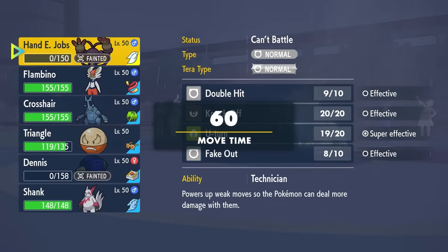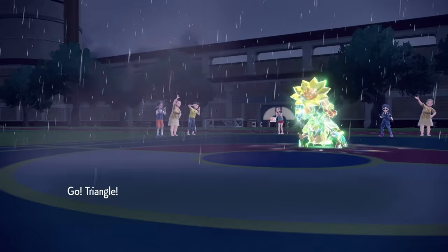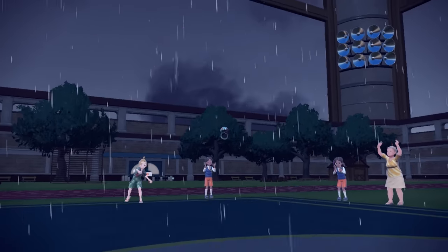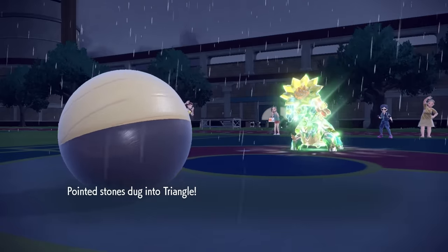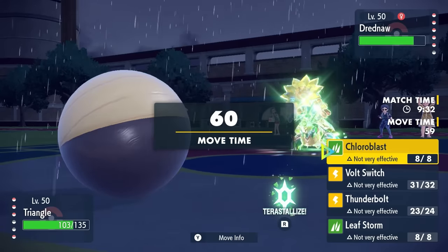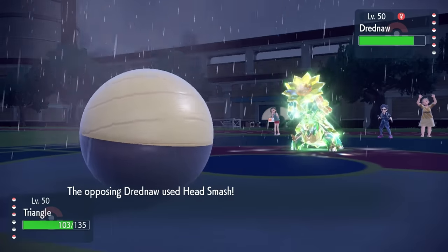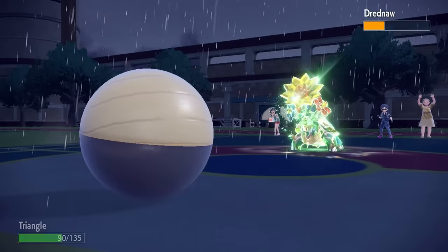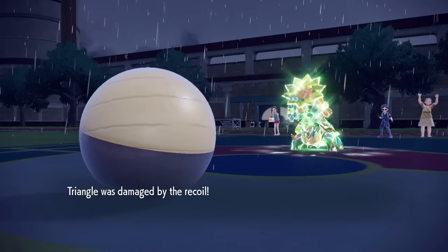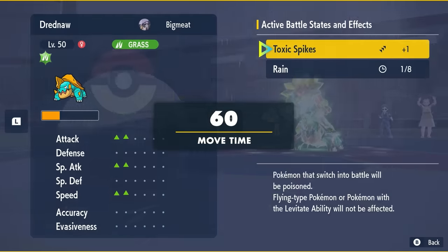I bring in Hisuian Electrode to force them into an alternate move. Boosted in the rain, Liquidation probably does about 90% to me. They go for Head Smash and — thank God — they actually miss, which is amazing. I fire off a Thunderbolt, do considerable chip damage, and more importantly stall out one more turn of rain. That puts us in a spot where I believe it now has only one more turn of rain left.